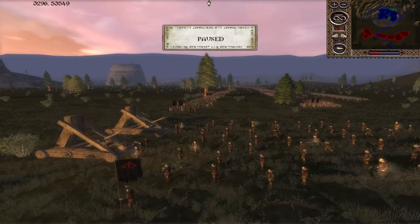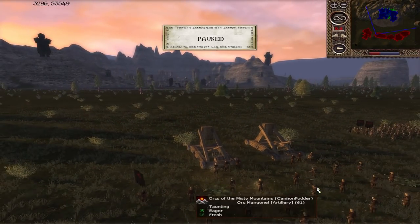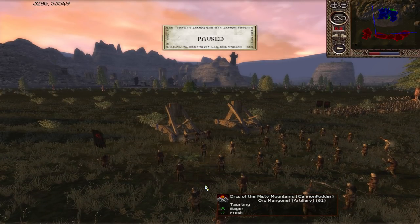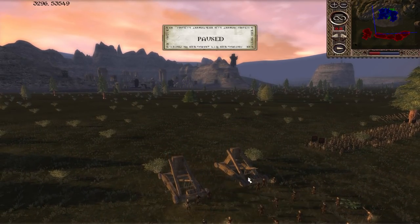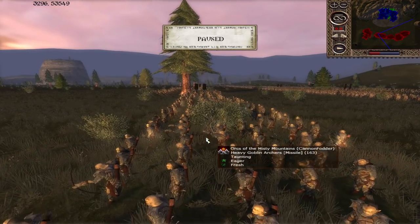Moving on to the second Misty Mountains army - Cannon Fodder, living up to his name playing as the Orcs of the Misty Mountains. He has an Orc Mangonel which might soften up the defensive position, but it's a fickle beast - it could get nasty hits or stray and miss, or even hit their own army. It's not as effective as in Silmarillion but can still be a tool of destruction.